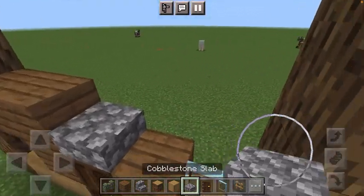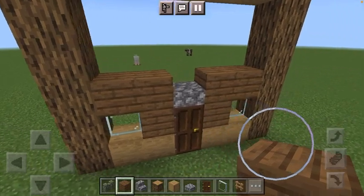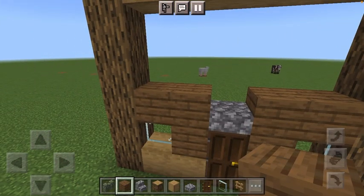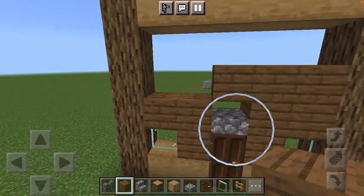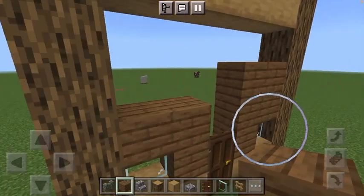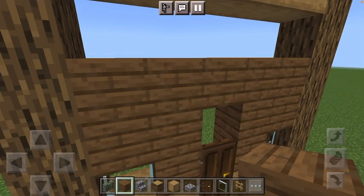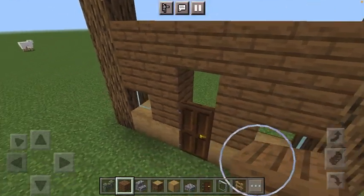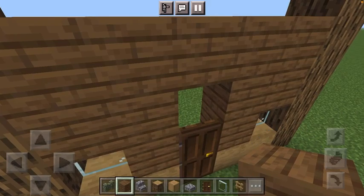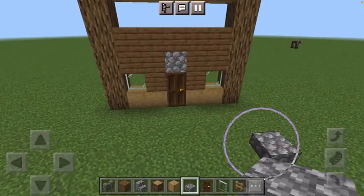Then we just put a stone slab. I don't know about that stone slab — if you guys want to keep it in, sure. Let's just combine the two slabs. There we go, I guess that looks better.